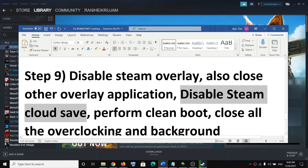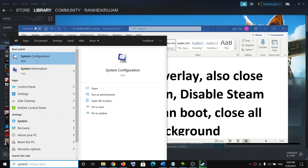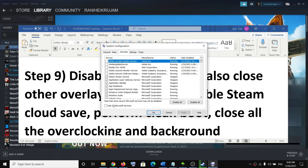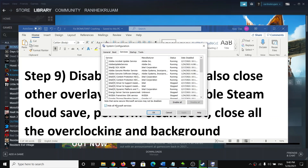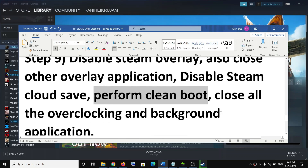Also perform a clean boot. Type System Configuration in the Windows search box and open it. Go to the Services tab, put a check on Hide All Microsoft Services, then click Disable All. Click Apply and OK, and when you see the restart option, restart your computer and try to launch the game.